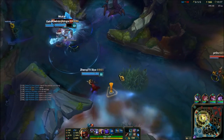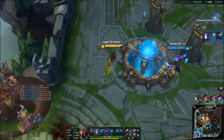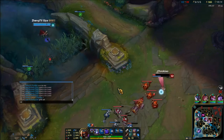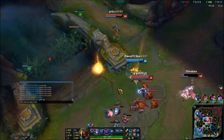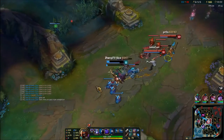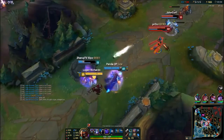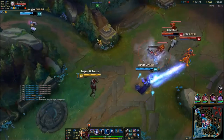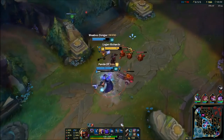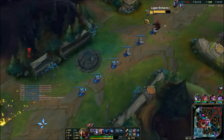Right here I'm spam pinging my team just because I don't want them to die right next to Baron. If you die next to Baron, you give up Baron obviously. Vayne goes in super hard, almost dies, but makes it out with Heal — that was funny. Definitely something to expect in your games with Vayne. If you're going to play in Ranked, be prepared for the Vayne that does that.